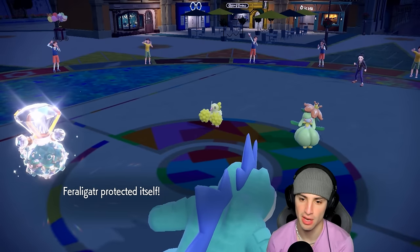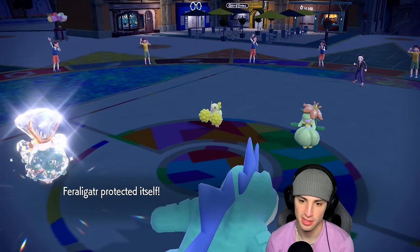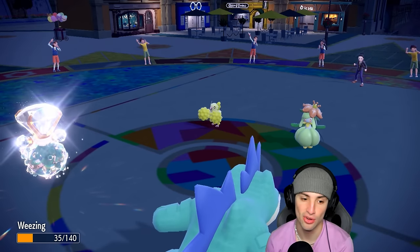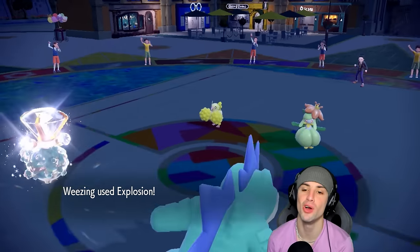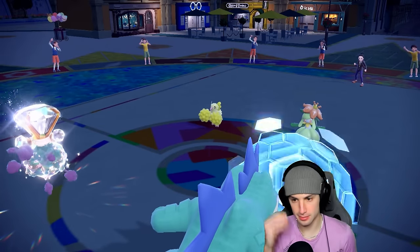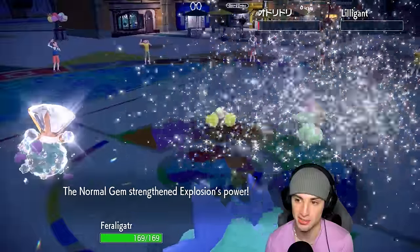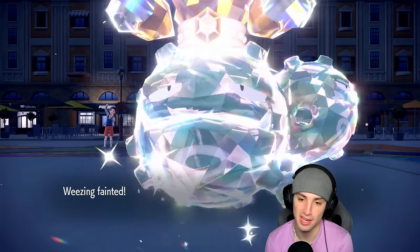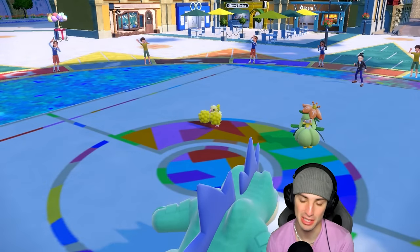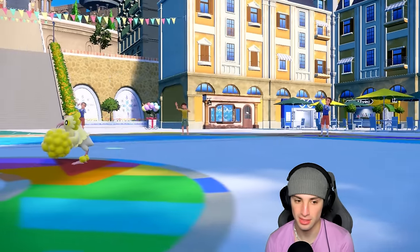We're protecting Fraligator. Revelation Dance flies through and we soak it — got a crit but we soaked it. Explosion launches and someone's dead, someone's sashing. Quaquaval is dead and Oricorio is sashing on the Focus Sash. I thought it'd be the other way around, but I knew somebody had the Focus Sash and somebody was dead. We get rid of Quaquaval, which is actually pretty good considering it was trying to put us to sleep with Sleep Powder.